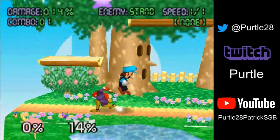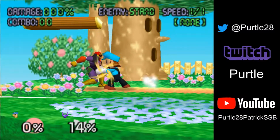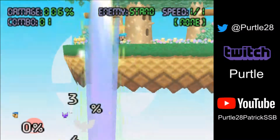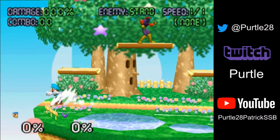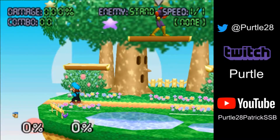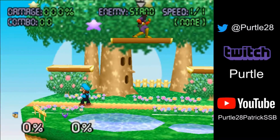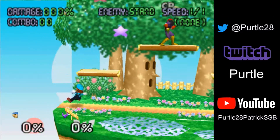We have Falcon here again — we're going to nair, have some percent, a little throw, then we're going to do a dash fireball. And bam, hit him. Obviously these examples are with the computer pretty much jumping right away. A Falcon that's hit with the fireball right there will just instantly up-B again, but he's so close you'll probably be able to just nair, forward air, whatever you want.